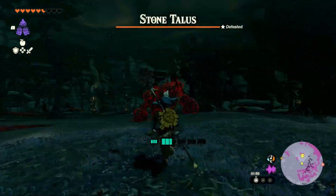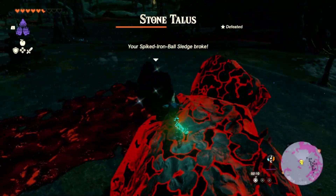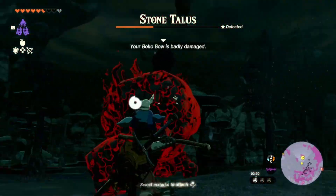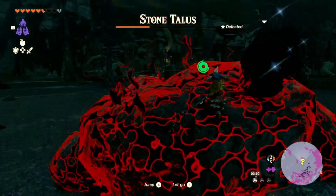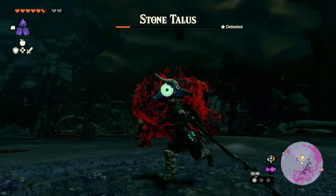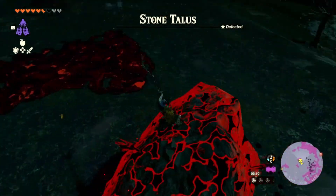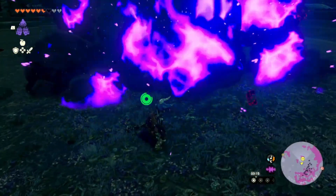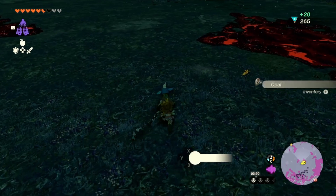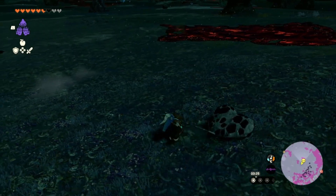This stone talus will be a lot easier as it has a weak point on top of its head, so aim for the ore deposit and then climb on top and whack it. Keep a lookout for drops that can be infused with your melee weapons that can't be picked up.